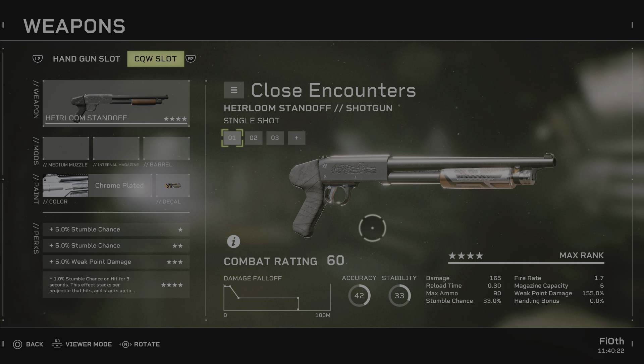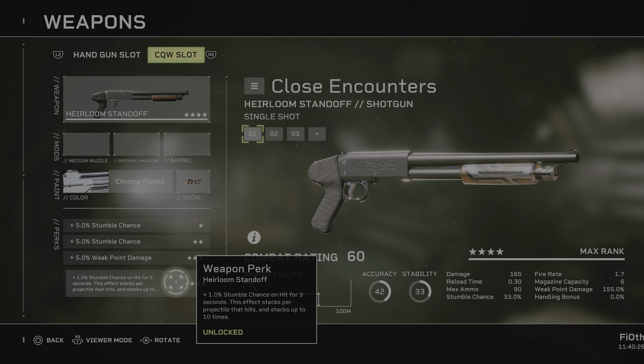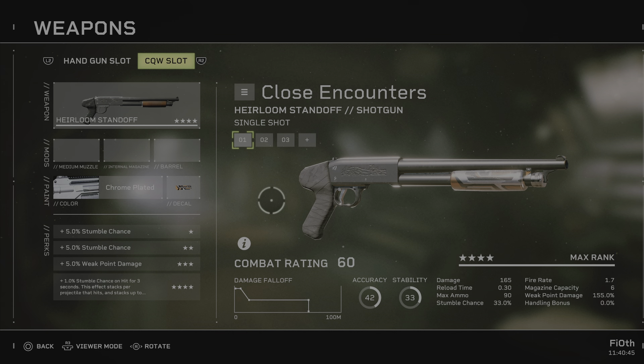Stumble and weak point damage are the three first stars at 5% each. At the end you go plus 1% stumble chance from hit for 3 seconds — this effect stacks per projectile that hits, up to 10 times. The Heirloom shoots 11 pellets, so get a full bore on an enemy and you've got 10% more stumble on your gun.